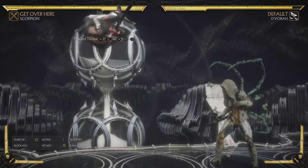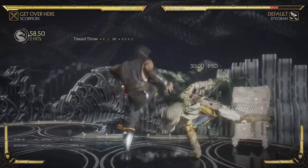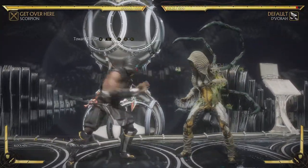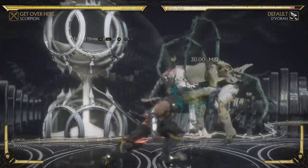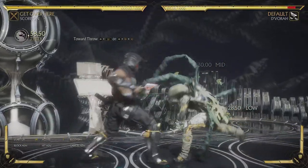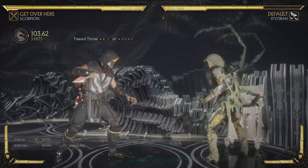Scorpion does not have a whole lot of diversity in what strings he should be using. Some strings are very unsafe — the first attack of one string is minus 14, and the whole string is minus 15. You can't just do the first two hits either, as that's minus 17. But if you do the Back 1, 4 version, it's safe, so you can hit confirm into that — Back 1, 4, 1 — or hit confirm into Back 1, 4, 3, since it's safe.